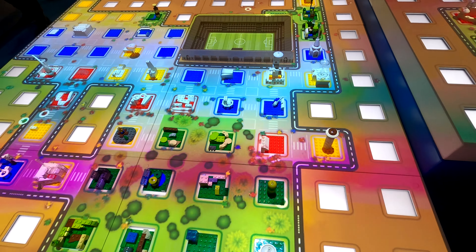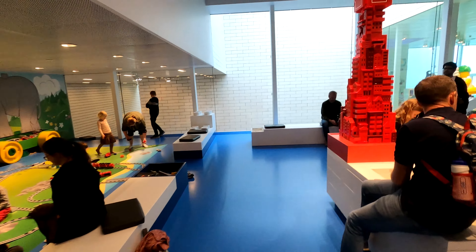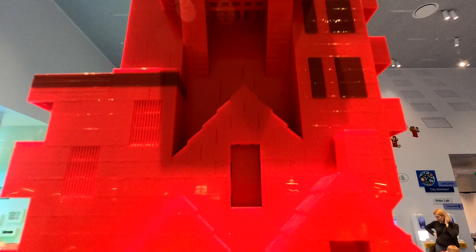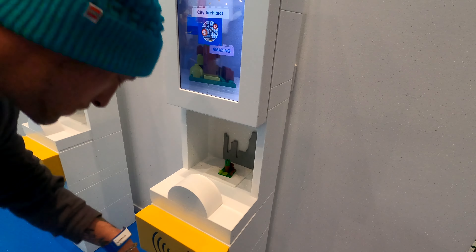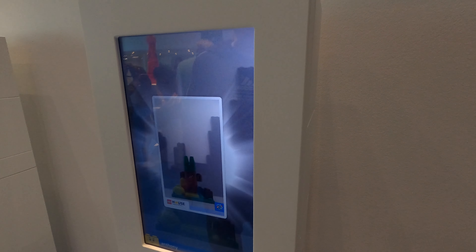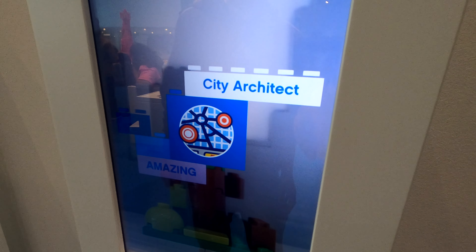Mr. Lego King also kindly showed us how the scanner works. Each color represents the area you're building in, and also determines the color of the base plate — that's why there are four different colors and four different bins to build from. You put your design in, scan your wristband, push the button to take a photo, and it uploads onto your profile, which you can then show everyone at home. It's a really nice touch. That said, it's a short and sweet video so I'll start to wrap it up there — hopefully you found this helpful.